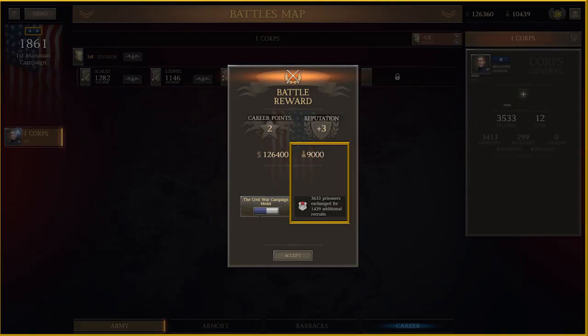New recruits are soldiers you earn from completing battles and from your prisoner exchange. The new recruits rewarded to you will always get the lowest stats in your pool. Unlike the previous version of the mod, new recruits do not get the instant bonus from training. However, the minimum stats of new recruits will gradually increase as time progresses through the war, starting in 1863.